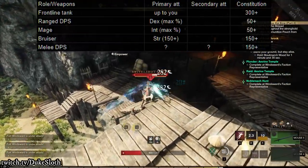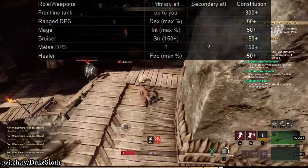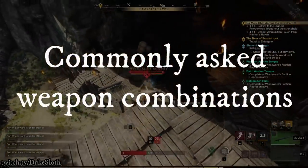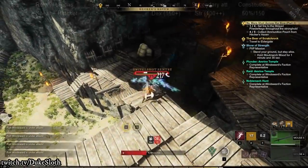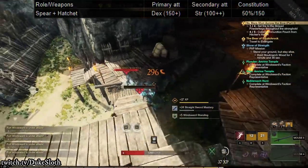As a healer, there is no difference in stat distribution compared to the PvE scenario. Now I wanted to talk about some more specific common weapon choices as well. The first of those is Spear plus Hatchet — our strength-dex mix.